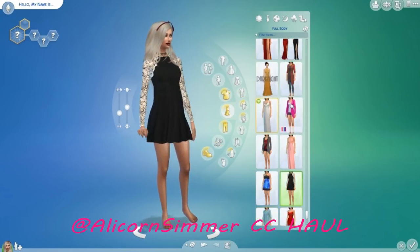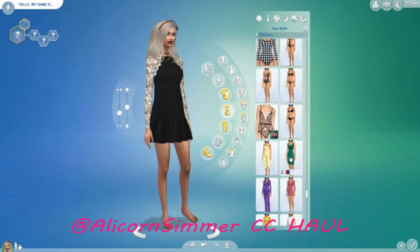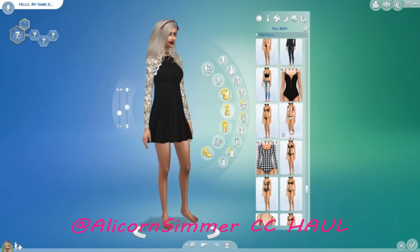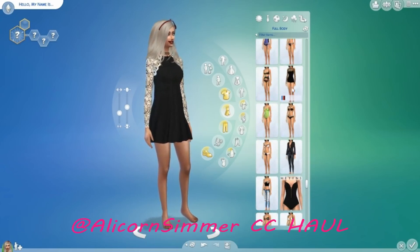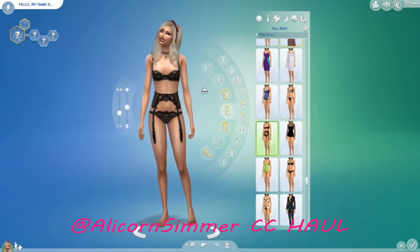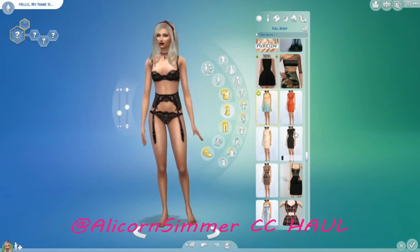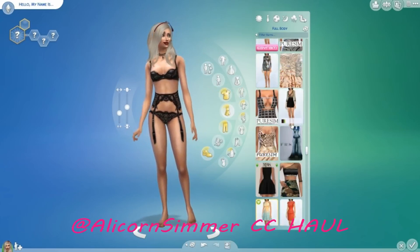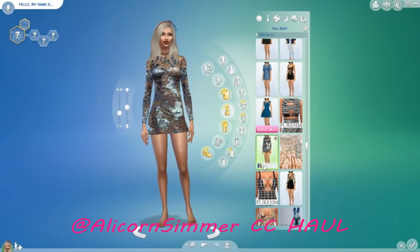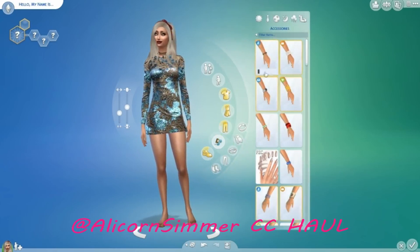We're going to put on something that is going to show our feet. We'll put on this mermaid dress in green. Okay, now accessories — I don't think I got many accessories, maybe some nails.